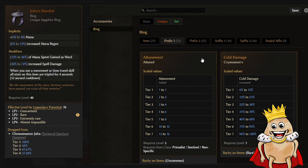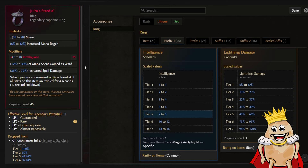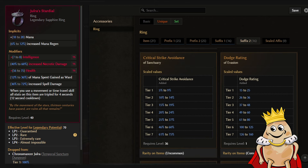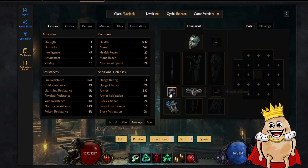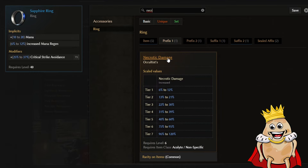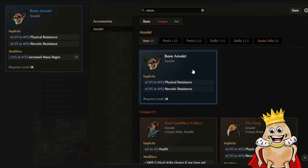Now we need to pick our affixes. That's why it's nice to play the game before making your own build - you'll know what affixes to find on which gear. On rings you can get intelligence and necrotic damage or spell damage as prefixes. For suffixes, more protective stats work - health and some resistance or critical strike avoidance. I recommend critical strike avoidance. We'll get resistances sorted later. For the second ring, search mana regeneration, get a Sapphire Ring with critical strike avoidance and necrotic damage or spell damage for the suffixes.